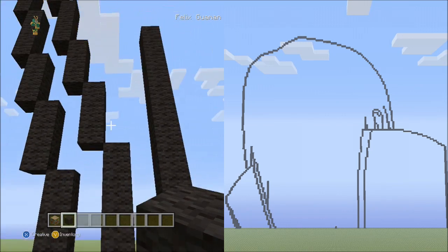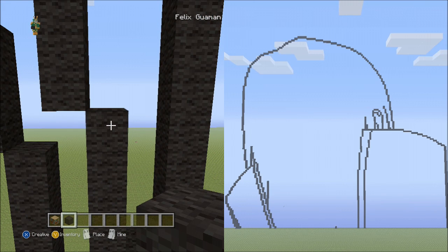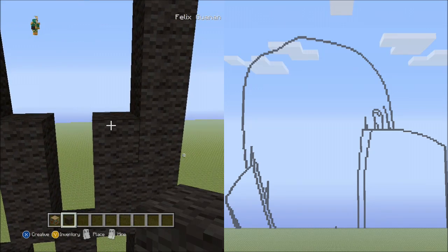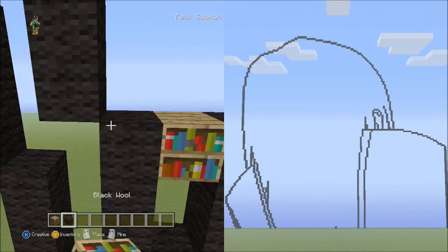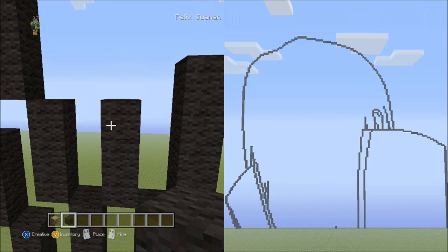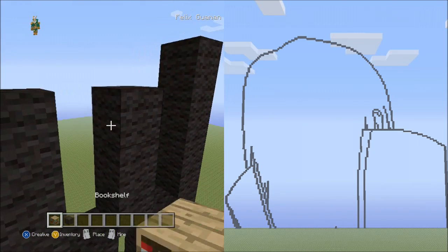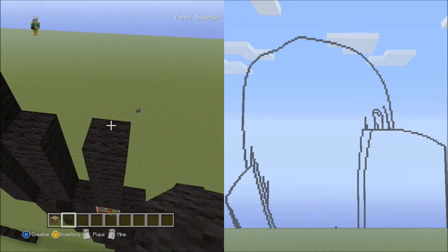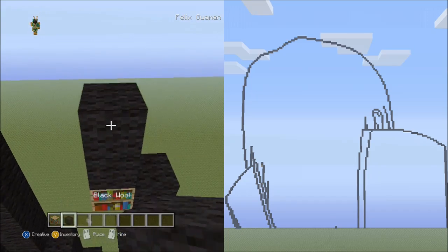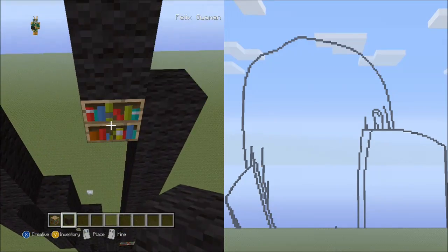Go back down to where the 3 blocks going up are next to the 18 blocks going up, and move up to the 4 blocks going up. On the right side, place 3 blocks going up. From this block place 3 blocks going up on the left side, then delete the placement block. Place 2 sets of 11 going up on the left side — set 1 (1–11), set 2 (1–11). Delete those placement blocks.